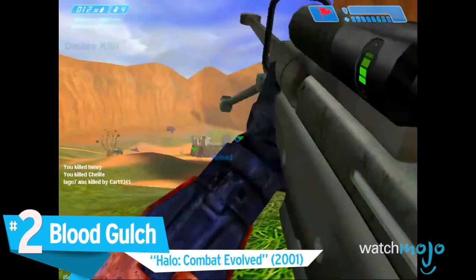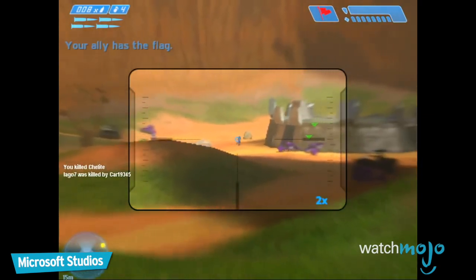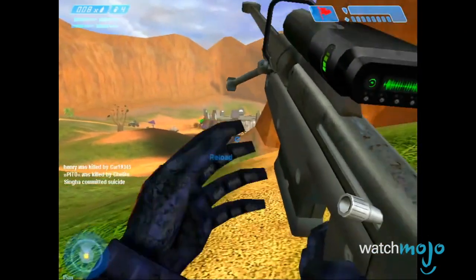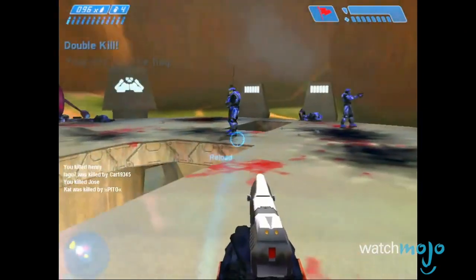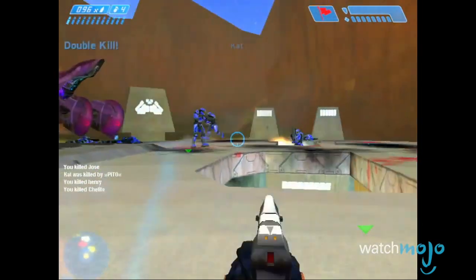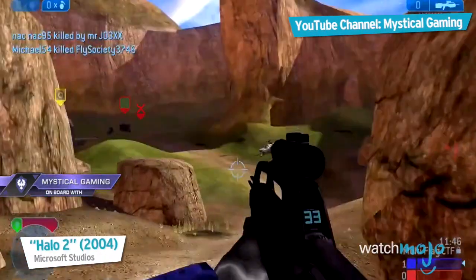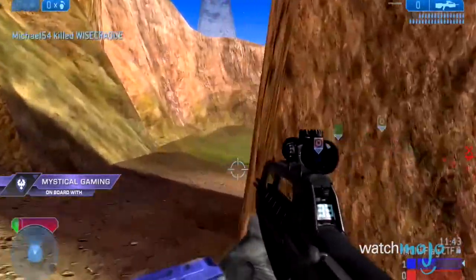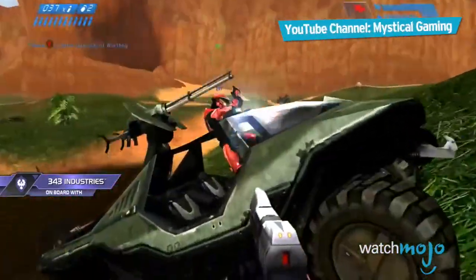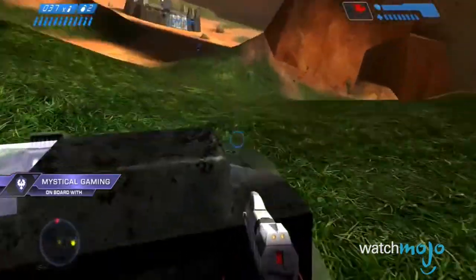Number 2: Blood Gulch, Halo Combat Evolved. Blood Gulch has captivated gamers since Halo's inception due to its unique setting and wide open space, which provides countless strategies and approaches for the wide amount of toys you can play with in Halo. It was easily the most popular map in the original, and it was remade as Coagulation in Halo 2 and inspired Valhalla in Halo 3. Despite the Halo franchise's ever-growing roster of maps over the years, Blood Gulch — nearly a two-decade-old map — has remained a fan favorite since the very beginning.